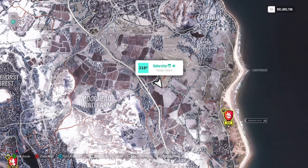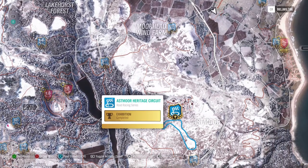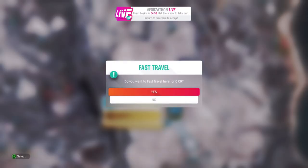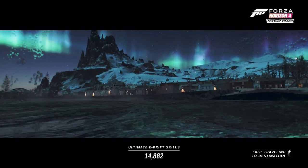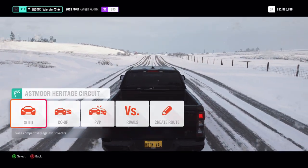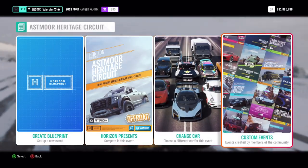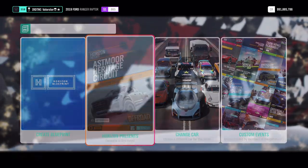To win five races, that's very simple — just go to a road race, go to the Esmoor Heritage Circuits. Go to solo custom events and use this one. I'll show you the codes on screen.